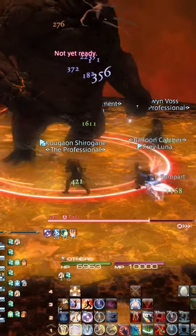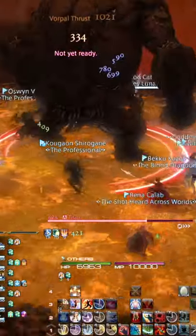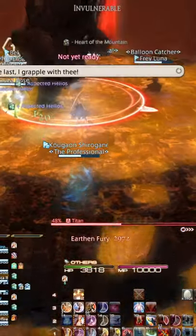Now let's say you just got revived, or let's say your party needed to start over again. What do you do in this scenario? Jump again. And you're done.